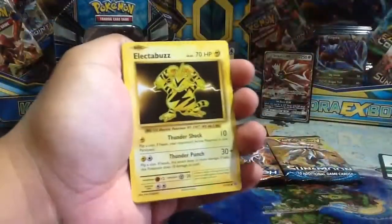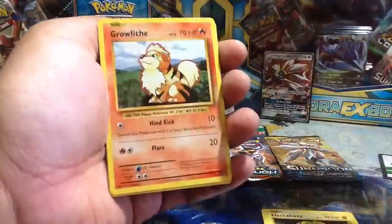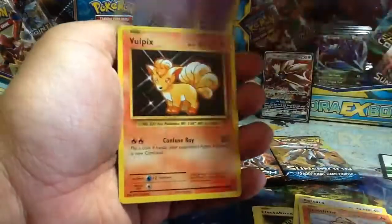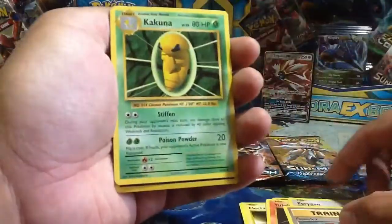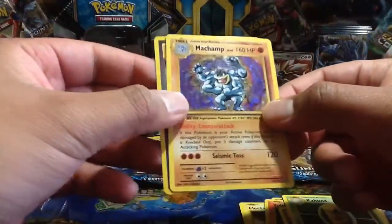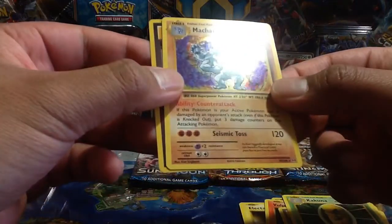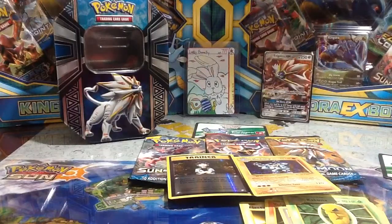Almost did the Sun and Moon card trick but here we go. From the Evolutions pack we have: Electabuzz, Rattata, Growlithe, Nidoran Male, Vulpix, Porygon, Pokédex, Kakuna, a reverse, Brock's Grit, and the Machamp — a holo foil rare, card 59 of 108. Wow, nice pull!